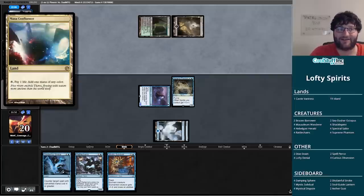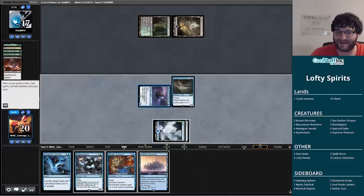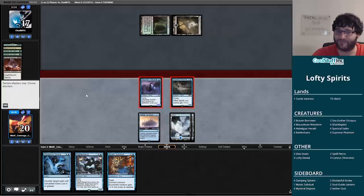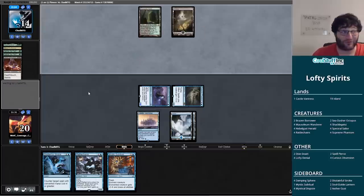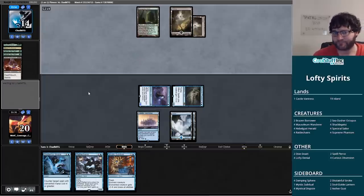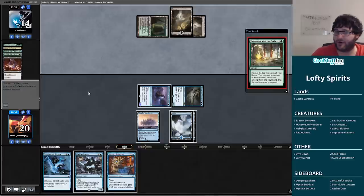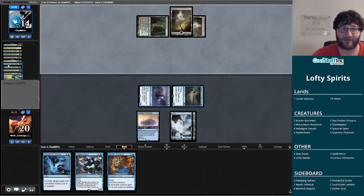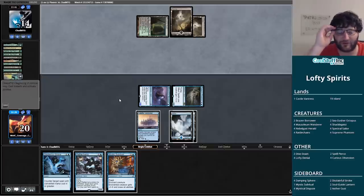We hit our land drop — that doesn't suck. Three at a time is a very slow clock, but if I don't have to use a Disdainful Stroke or Mystical Subdual this turn, I can play Rattlechains just to increase the clock — it'll hit for three with Supreme Phantom in play. Meanwhile my opponent is playing Commune with the Gods — a card I don't care about. If they don't put something with hexproof into their graveyard, I'm also not going to care about Soul Flayer, which is what they put into their hand.